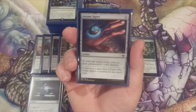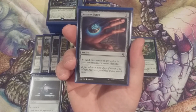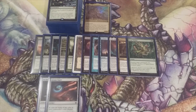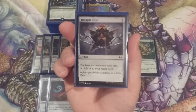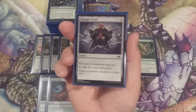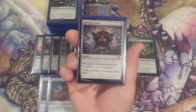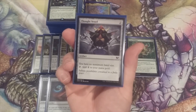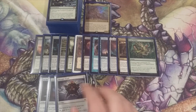Second best artifact in our format, Arcane Signet. Taps, costs two, no restrictions, no limitations — tap to add one mana of any color in our commander's color identity. Number three, Thought Vessel. It only taps for one and its casting cost is two, but we have no maximum hand size. We have a lot of draw card spells in our deck and it would be a shame to have to discard down to seven at the end of our turn. Thought Vessel makes sure that we don't have to do that.